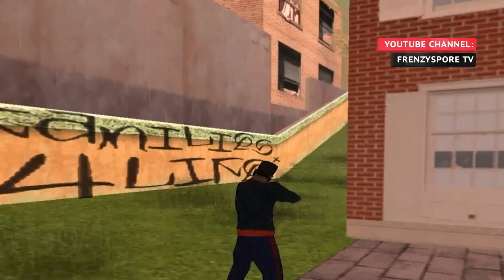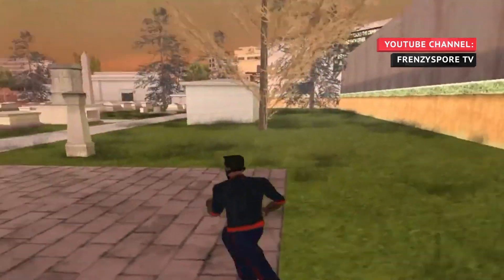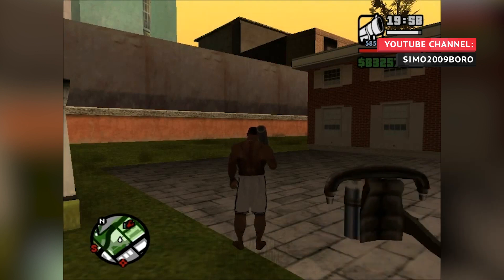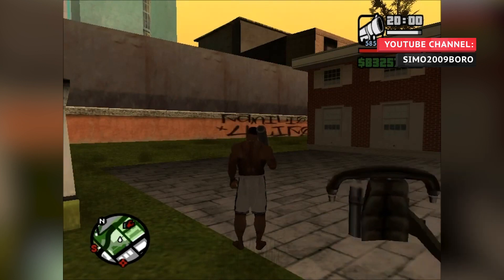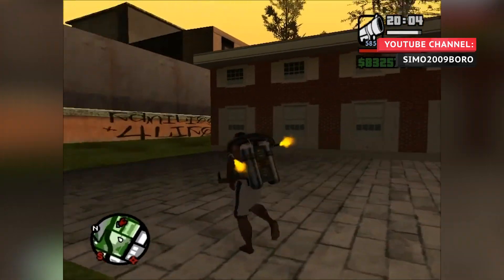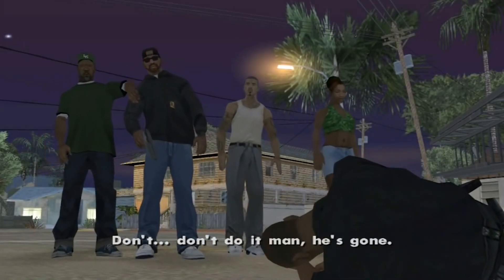What's creepier is that it only appears during the night, from around 8pm to 6am, and then vanishes with the morning light — the kind of thing that non-paranormal graffiti totally doesn't do. Whether it's a glitch or an intentional spooky touch on Rockstar's part, one thing's for certain: it's proof that it feels good to be gangster, even after death.